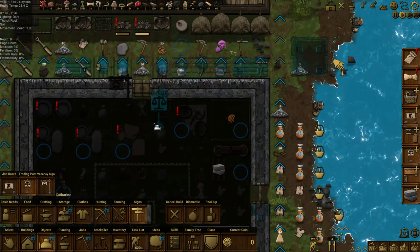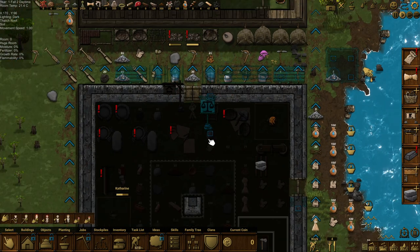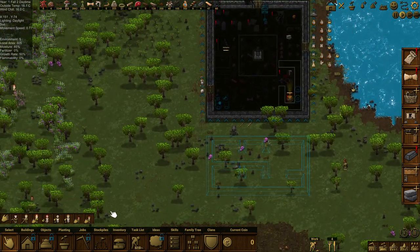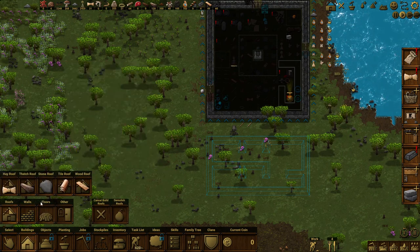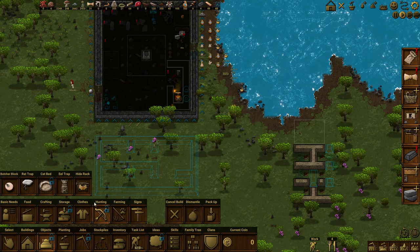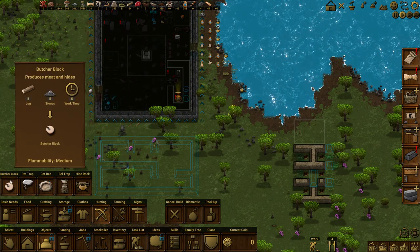Trading post — let's get a trading post in. It's not the best place to put a trading post, but at least it's going to be somewhere. This makes other technology happen — I'm just looking for other technology. Hunting cat bed — no.